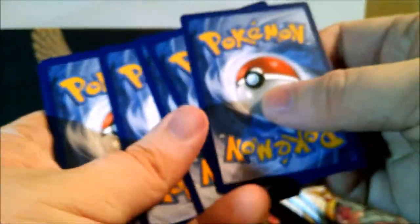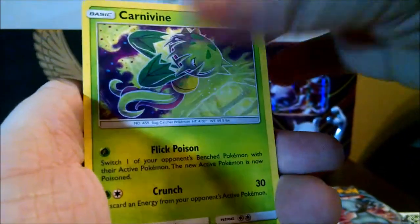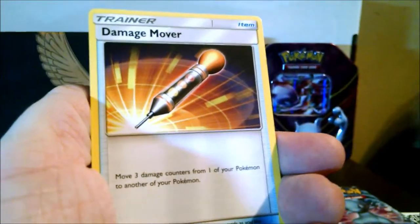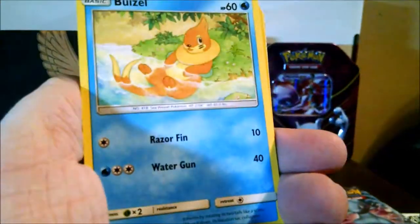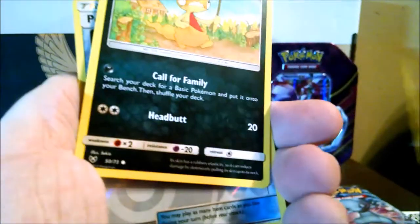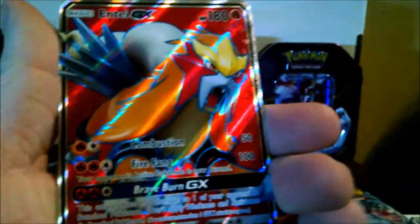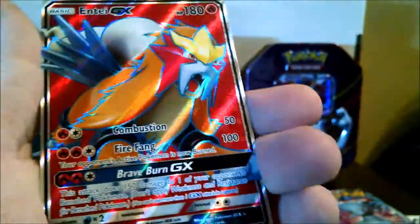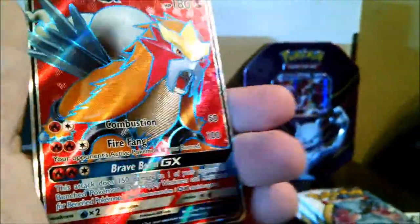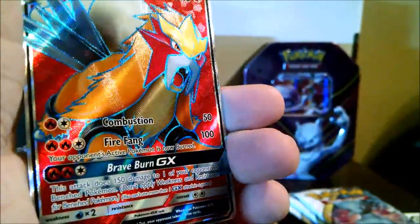Code card for everybody. We got a Lightning Energy, Carnivine, Ultra Ball, Damage Mover, Zorua, Torcat, Scraggy, Pokemon Catcher, and our rare — Entei Full Art! Very, very cool. That's our first ultra rare. Super happy about that — not necessarily the most desirable ultra rare, but still a really cool full art.